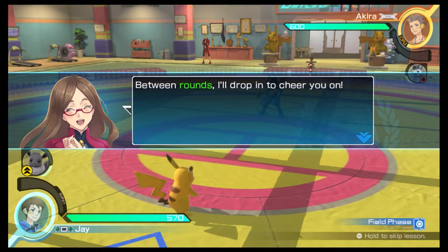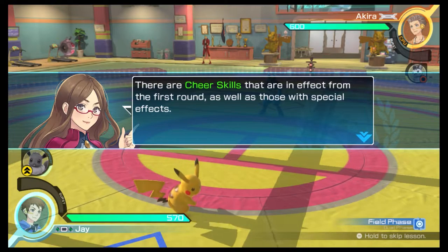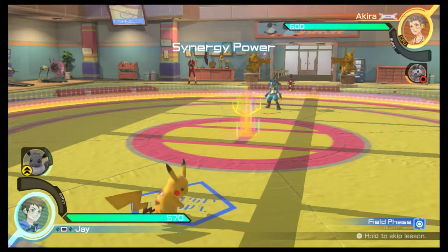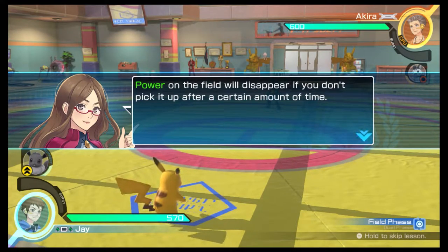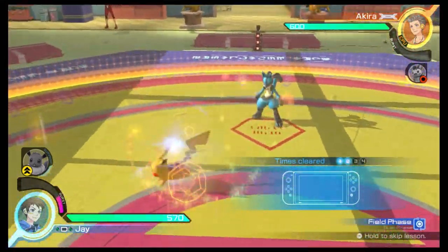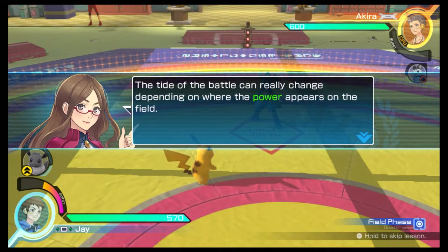Between rounds, I'll drop in to cheer you on. Depending on whether you win or lose a round, your support gauge or your synergy gauge may get a boost. There are several types of cheering you might receive — cheer skills in effect from the first round, as well as those with special effects. Sometimes during field phase, you'll find power scattered around. You can pick up this power to fill up your synergy gauge. Power on the field will disappear if you don't pick it up after a certain amount of time.